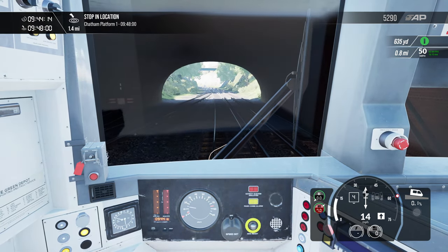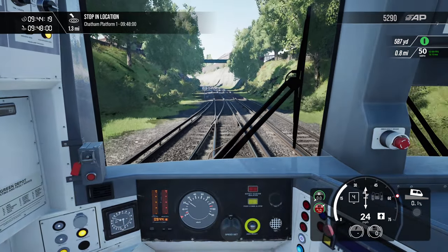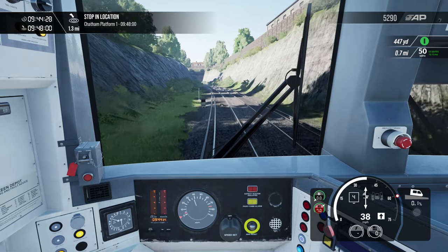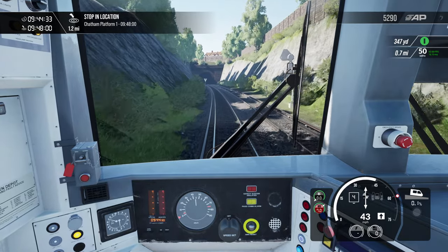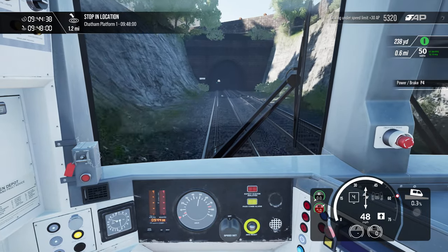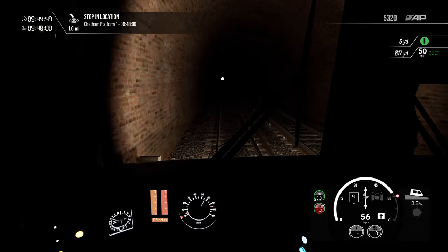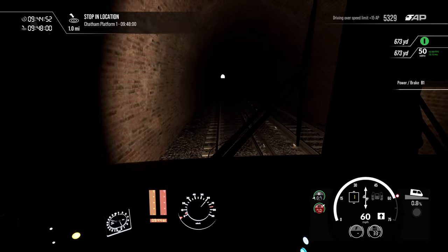There we go — raz it into full power. This is this little section after Gillingham where I try and race to 60 miles an hour and then back down to 50. I reckon I can do it. I'm impressed we're not getting any lag — I'm getting 62 FPS on this. Just next to the 50 speed limit sign on the top right there. Up to 60 and back down to 50.